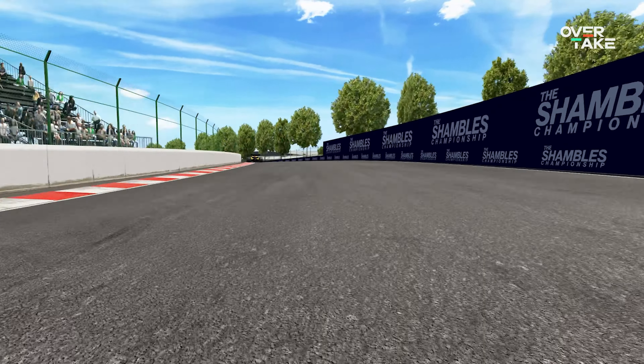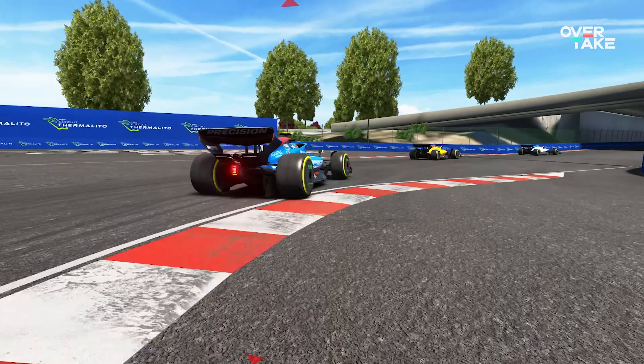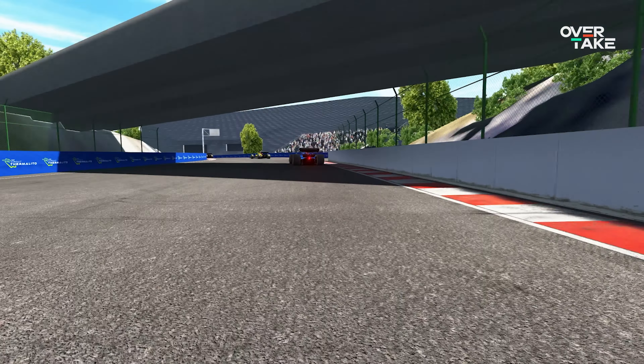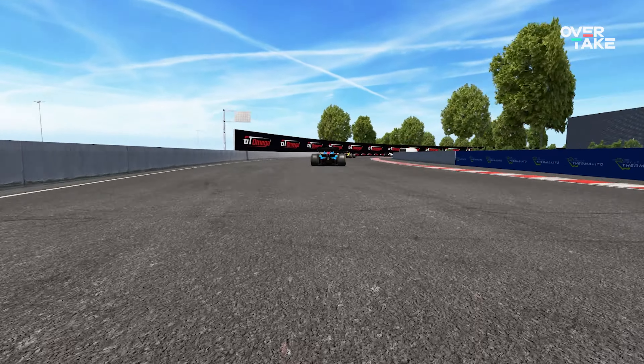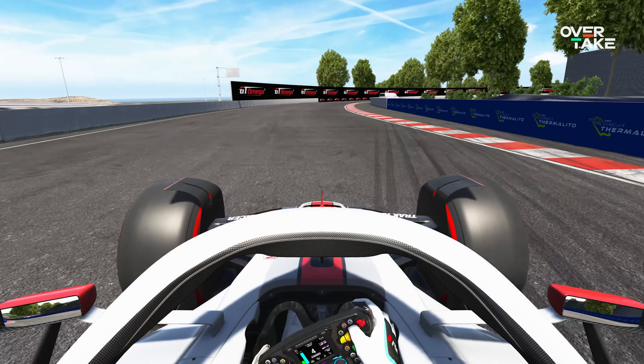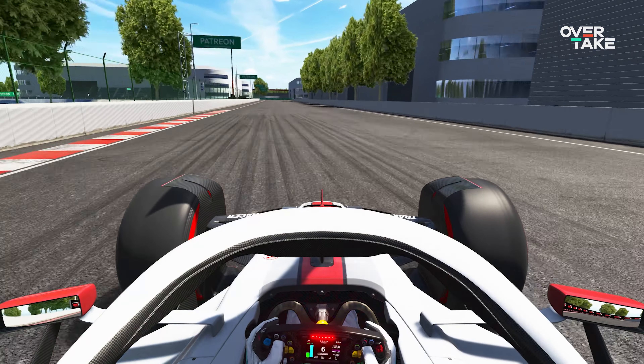Madrid F1 circuit will not be the first time Formula 1 will visit the Spanish capital, or rather close to it. Between 1968 and 1981, the nearby Circuito del Jarama hosted the Spanish Grand Prix 9 times, alternating with Montjuic in Barcelona. In fact, Jarama is a mere 20-minute drive away from the new venue. With the move to the new Madrid F1 circuit, Catalonia's history as host of the Spanish Grand Prix will end after 35 races, though it may not be a goodbye forever for Catalonia. We will find out whether or not the Madrid track will actually be around for all 10 years of its brand new contract.